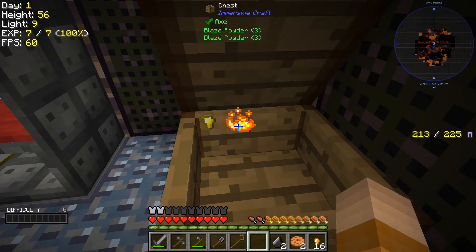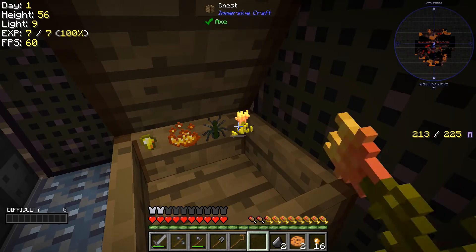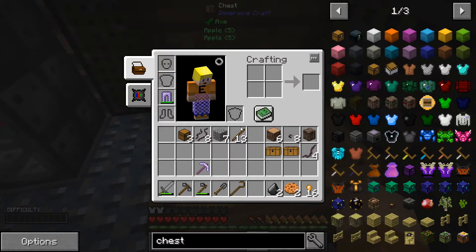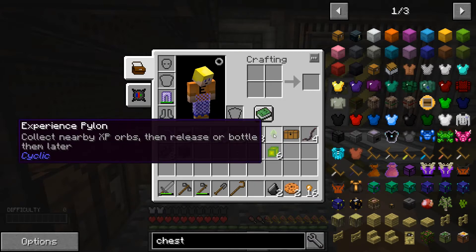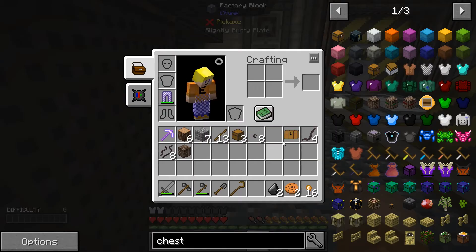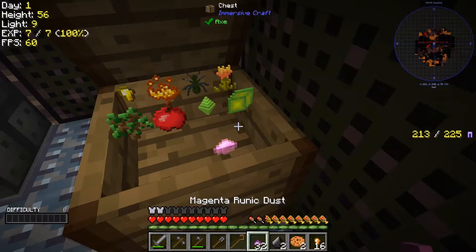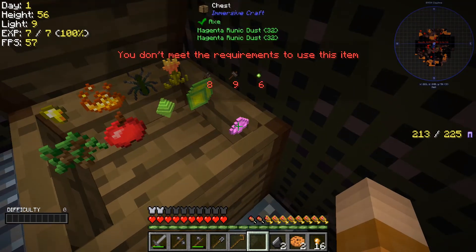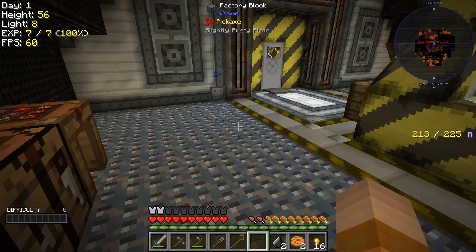Now I can open these other two. We have some experience items - solidify experience and experience pylon that collects XP and lets you bottle it later, that's cool! I'll save this. We got magenta runic dust - not sure what this is for, probably a pink generator or something. Chief grab only one piece - nice. Maybe it's time for us to start claiming some rewards. We're gonna get two loot chests.